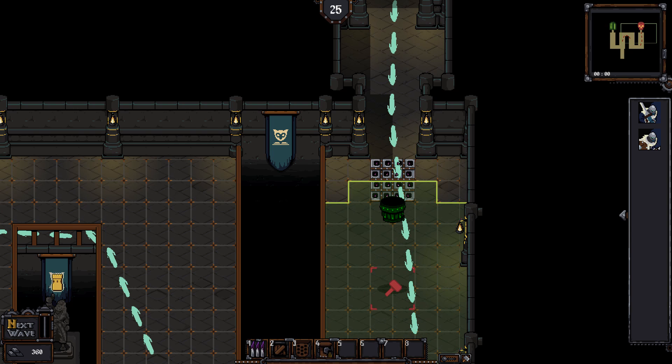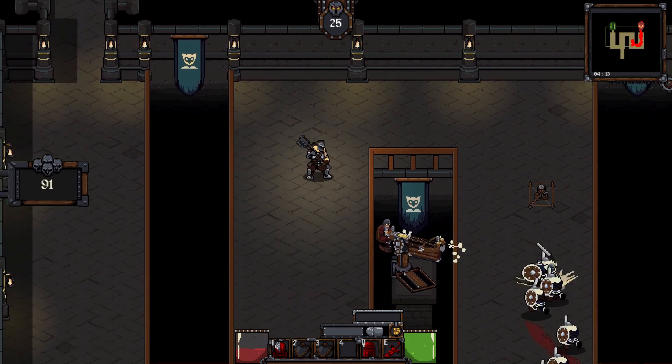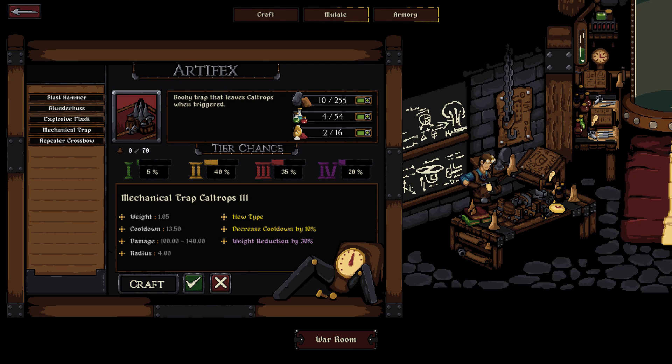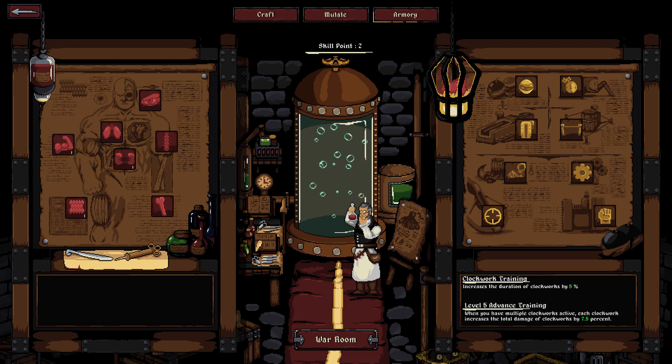With each new area you defend and clear, you'll add more members to your team, like a trap master or weapon crafter. At your base, you'll prepare for the next campaign by creating and improving your weapons. Using resources you gather per mission, you can increase the probability that your weapon will be of higher tier. And if you aren't satisfied with the result, you can discard it while harvesting half of the resources spent.